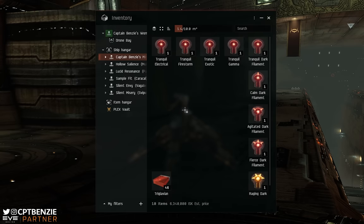So let's talk about the different types of Abyssal Dead Spaces and how filaments work. Essentially, there are five different flavours of Abyssal Dead Space, each of which has their own unique weather effects inside them. And there are also seven different difficulty levels, often referred to as tiers, referencing Tier 0 all the way up to Tier 6. In order to get into an Abyssal Dead Space, you will need to use Abyssal Filaments, and using these will tear a rift in space that allows you to access a particular type of Abyssal Dead Space.